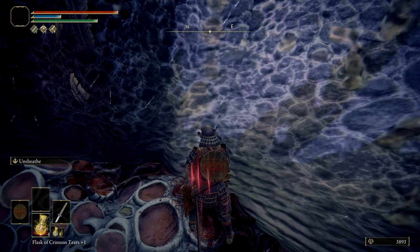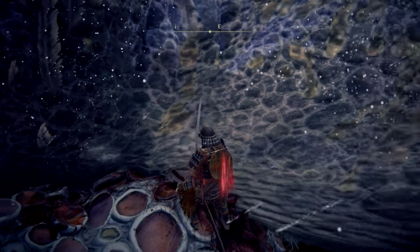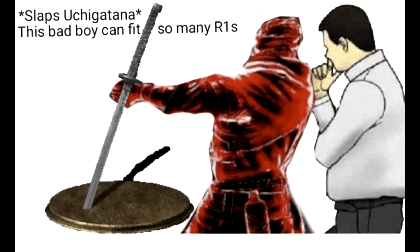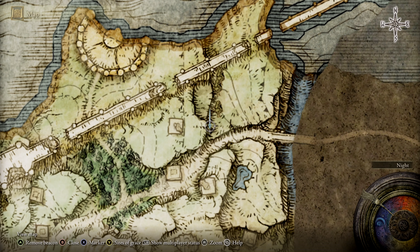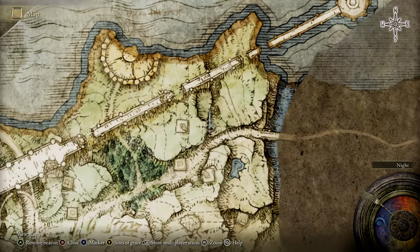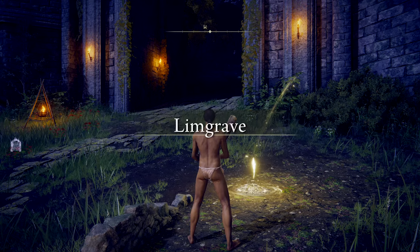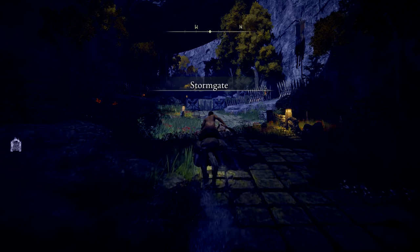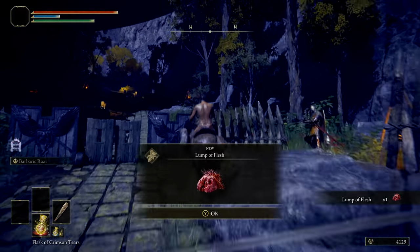The next method requires a little setup but is thoroughly worth it. You need a bleed weapon — the easiest option is the Uchigatana. While not actually a top-tier bleed weapon, it is fast and easily obtained. Head back to Limgrave and go to a catacomb called Deathtouched Catacombs, located on the map here. Inside catacombs are an upgrade material called Grave Glovewort used for upgrading summons, but right now we're just concerned with getting the Uchigatana.